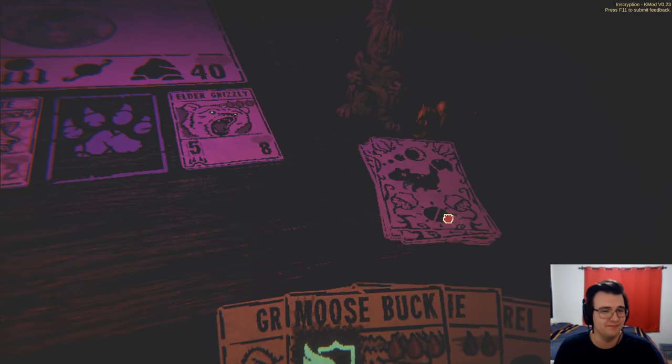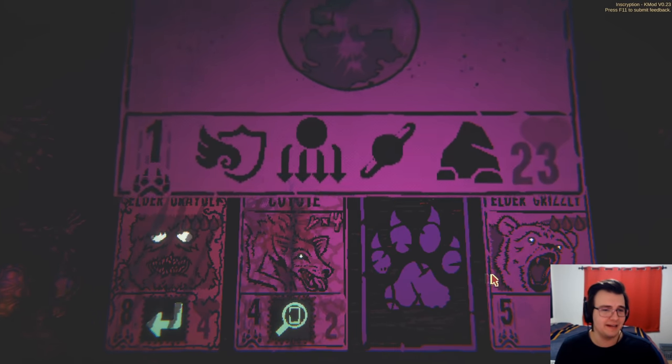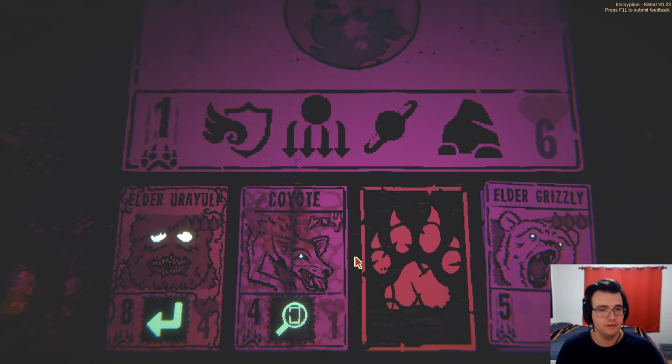Yeah, I know you've got a trick up your sleeve. Your moon has one attack, my board has a combined seventeen. Why wouldn't I dare attack the moon? Of course I will — easily. There's not much I can do unless I want to sacrifice one of my good units, but all's well.